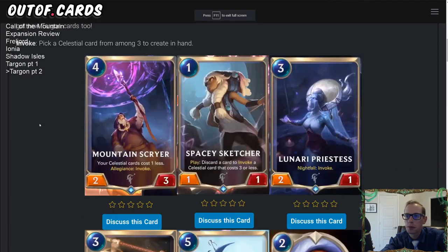Now let's go to our next part: we have a new keyword — Invoke. Invoke means to pick a Celestial card from among three to create in your hand.